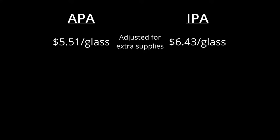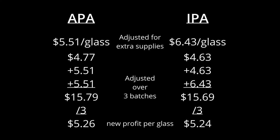Adjusted for this, our APA profits go up to $5.51 per glass and $6.43 per glass on the IPA. This will happen once every three kegs for the IPA and more often for the APA. Averaging over three kegs, the APA gives about $5.26 per glass while the IPA gives $5.24 per glass. Looks like I should increase what I'm charging for the IPA — we'll talk more about that later in a bonus tip, so stick around. Just keep in mind there are differences between initial and secondary profit margins, and you can calculate on larger scales for more accurate long-term numbers.